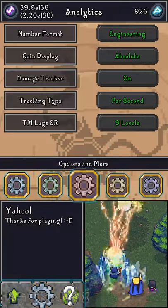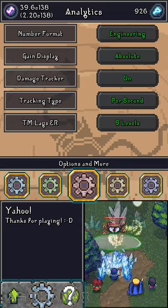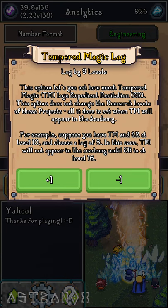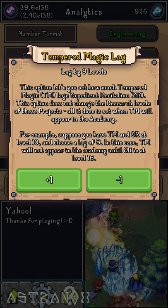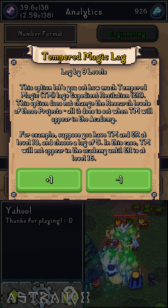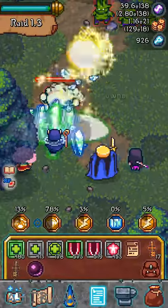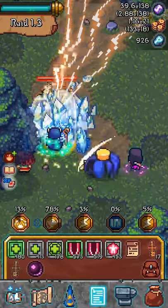The biggest thing about cast speed is really TM Lags ER — it makes the biggest difference. If you start the game it takes a while because you need to farm the gold to level ER. The option reads: 'This option lets you set how much Tempered Magic lags' — it does not change the research levels of these projects. All it does is set when TM will appear in the Academy. For example, suppose ER is at level 10 and you choose a lag of 5 — TM will not appear in the Academy until ER is at level 16.